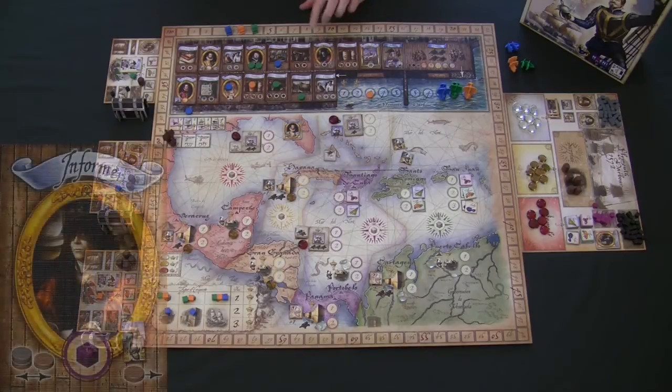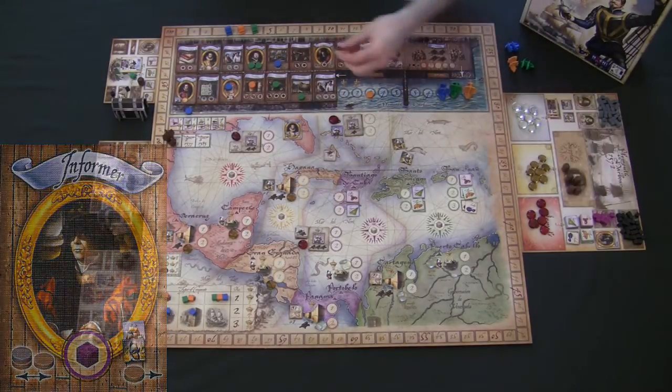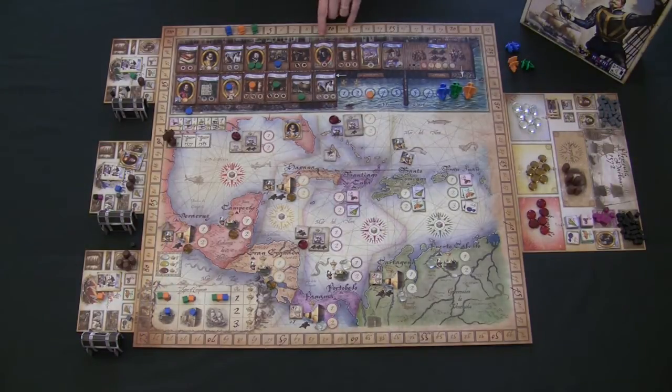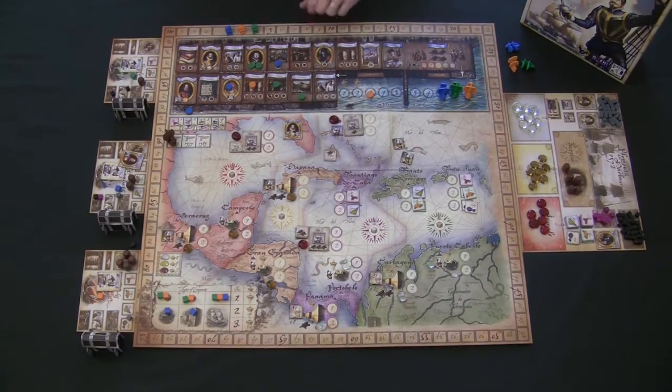The Informer location gives you one trade good when you visit. I'll explain how the Informer influences the sailing phase when we get to that point — for now we'll skip ahead to the Golden Hind.